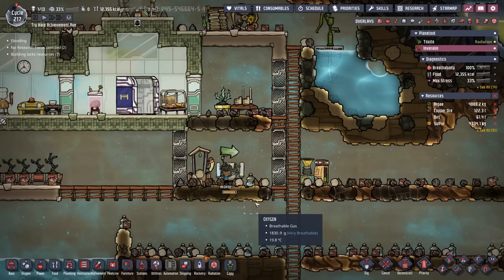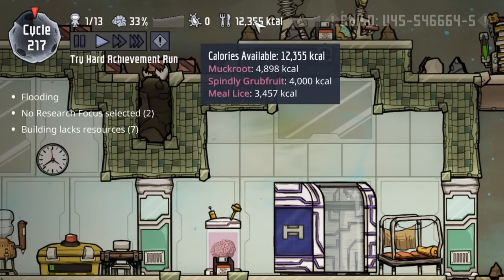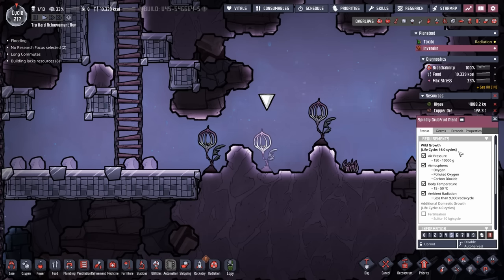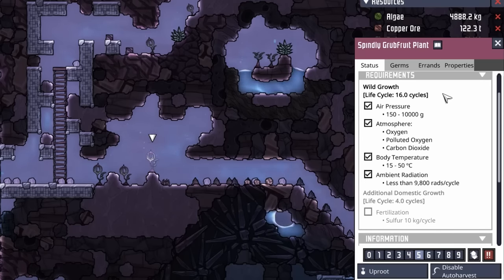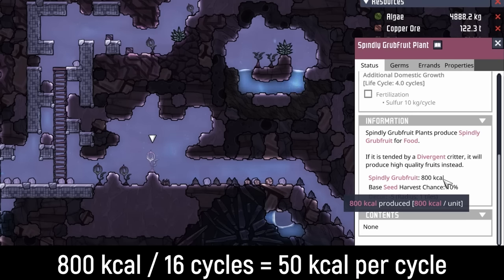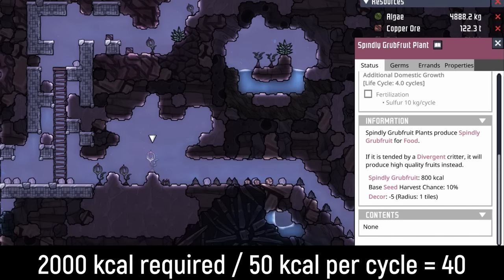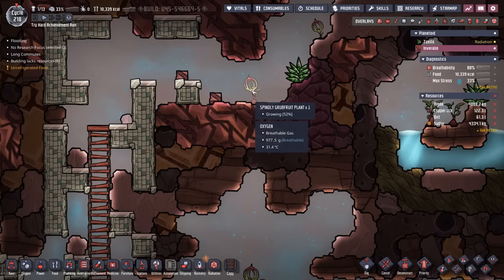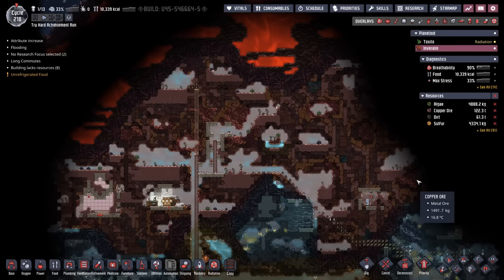That plan starts over here on Enverilin. DK Oz is doing just swimmingly — plenty of calories, and stress is sitting at 33%. We've started marking a bunch of the spindly grubfruit plants to enable Arduous Harvest to help supplement our meal lice usage. It's not really efficient: a wild spindly grubfruit takes 16 cycles to grow and gives us 800 calories — only 50 calories per cycle. Considering DK Oz requires 2,000 calories per cycle, we'd need 40 spindly grubfruit plants, and there are definitely not 40 here. We have about 4 tons of sulfur, so I'd rather save that until we bring another duplicate over and can domestically grow them, hopefully after we've found and tamed the sulfur geyser.